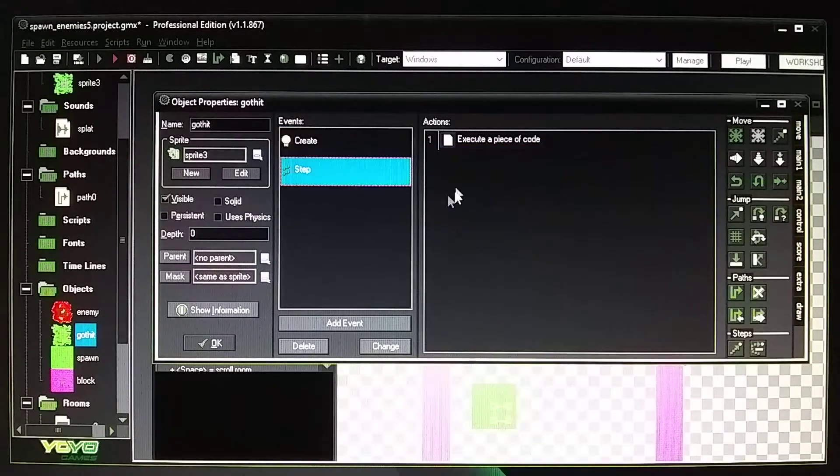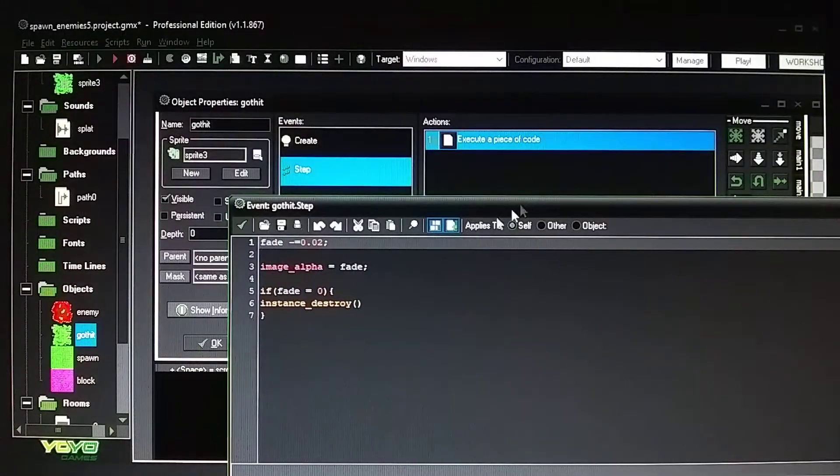There's also a step event to finish out the fade effect. You can change the fade value — set it to something like 5 to make the fade happen faster. It eventually goes to zero and then destroys the blood object.